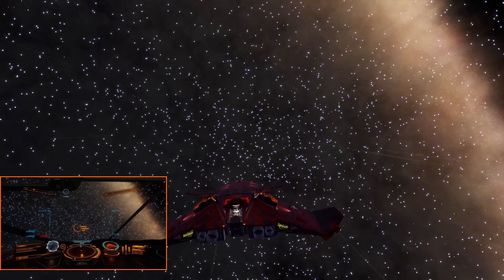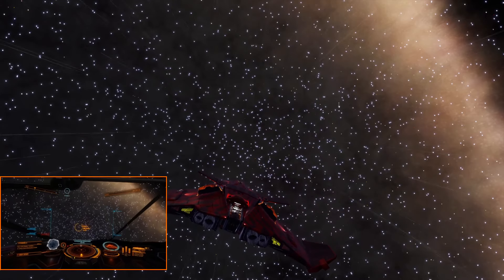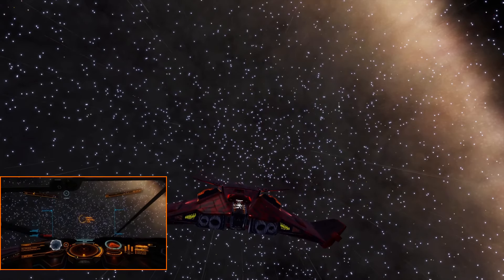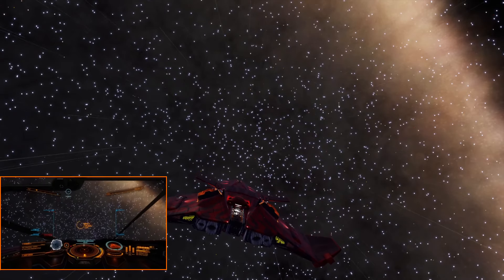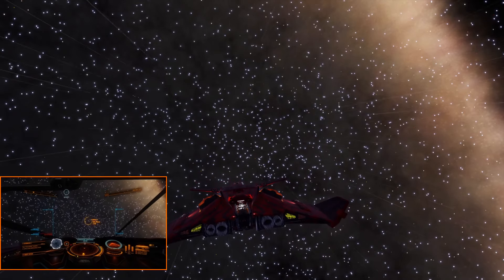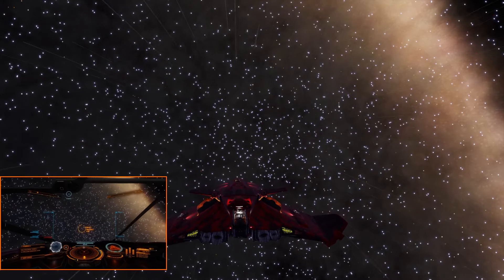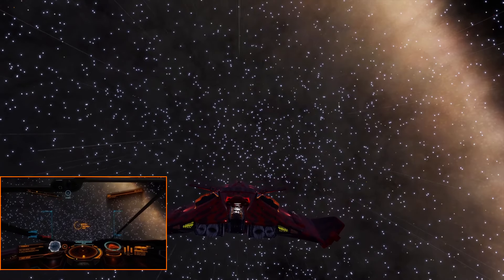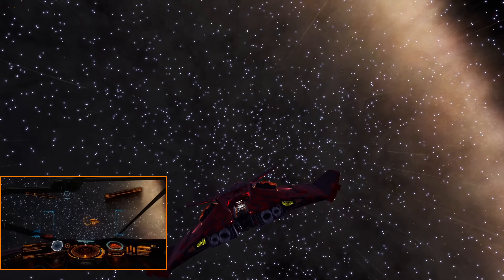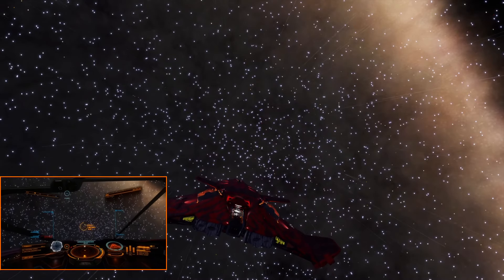The thing about this ship is it doesn't actually dare flip on you. Some of the other ones will turn and go way off course. This one hasn't done that yet. I'm steering here to keep her on course. But still, look at that temperature - it's so low. You never needed to use a heat sink once doing this. The only time I did was when I was scooping.